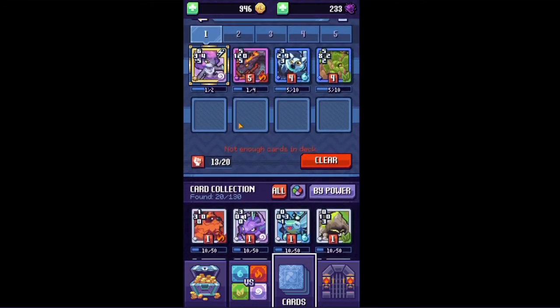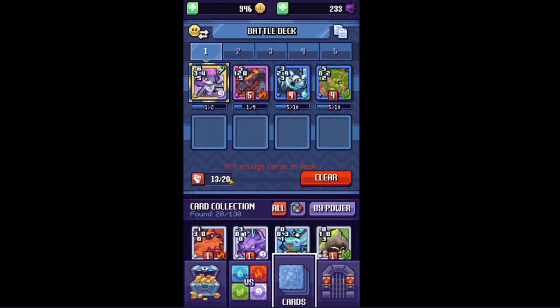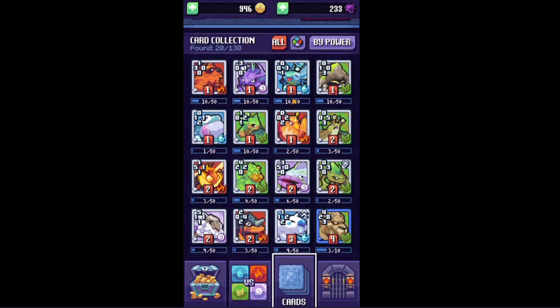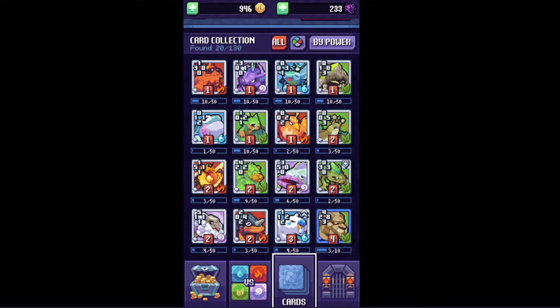For my last four cards, as you can see, I'm already at 13 out of 20 for my deck. The 13 just corresponds to the total of these red numbers here. I only have seven more space, and I have four cards, so I can't go too high. As you can see, I have two cards that have abilities — you can see the little icon in the top right corner. I'm actually gonna use them and explain what the abilities are.